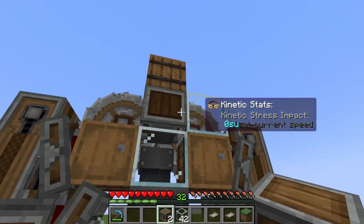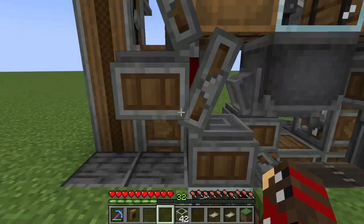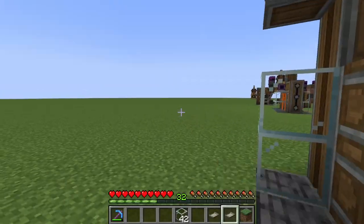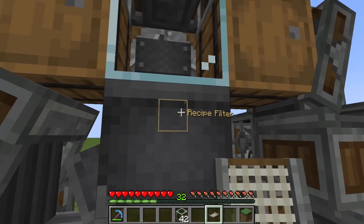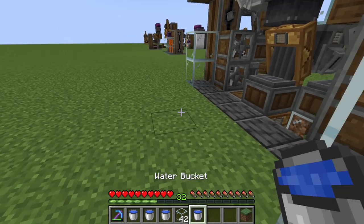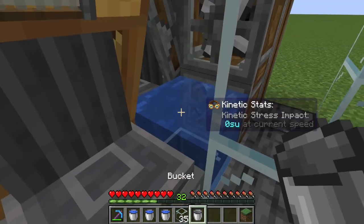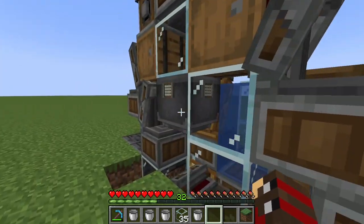Lastly, connect up the crushing wheels with the press by placing one gearbox here and a second gearbox over there. Then place your brass funnel with it pointing into the basin. For the filter on that funnel, put the nugget filter. For the last filter, put it as a recipe filter for the basin. Now for placing the water, put a couple of safety blocks so it doesn't spill everywhere — then place one, two, three, and four water buckets.